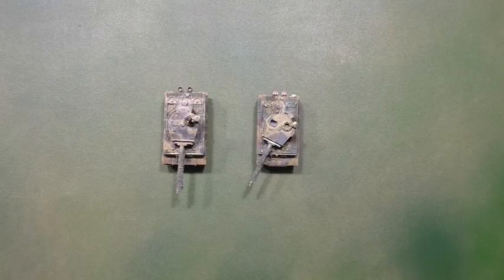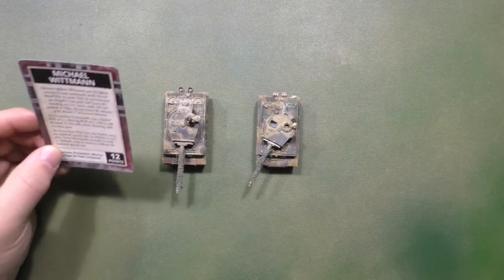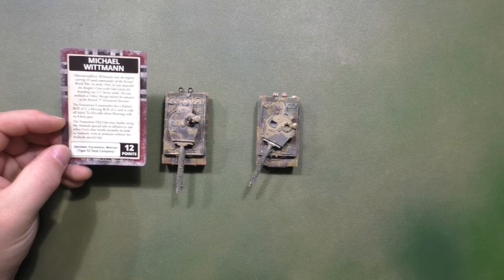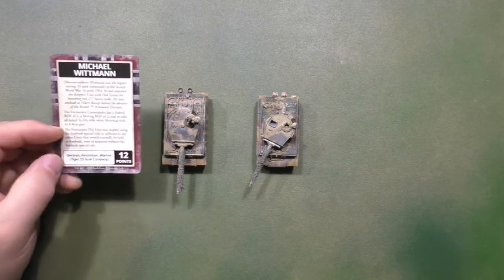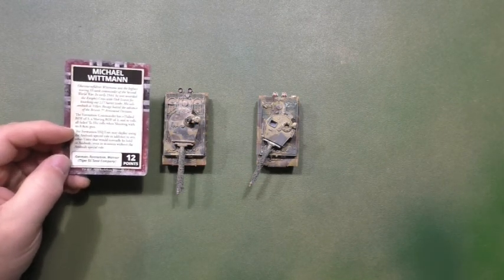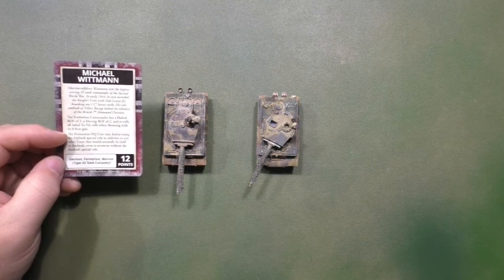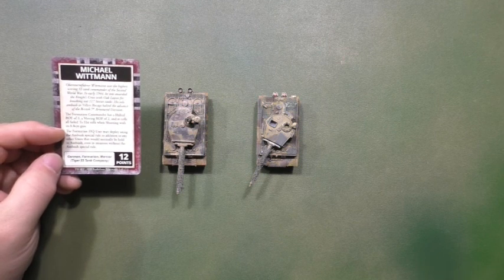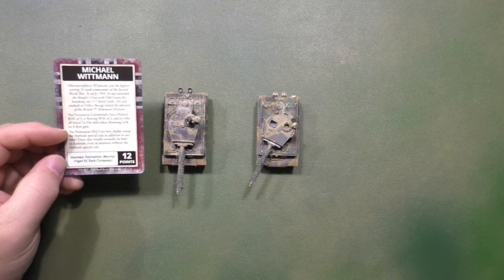You can see I have two Tigers on the table, so that gives you a good idea - it would be a Warrior German, and I will present you Michael Wittmann. To use that common card you must have a formation of Tiger, because the German formation Warrior Tiger SS Tank Company requires a minimum of five Tigers on the table. So you cannot just take one platoon and make it Michael Wittmann.